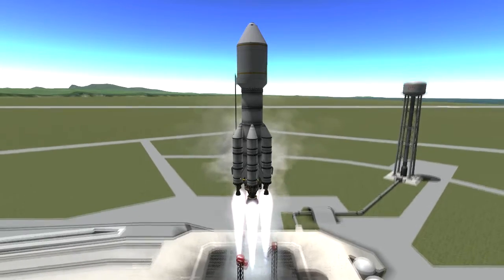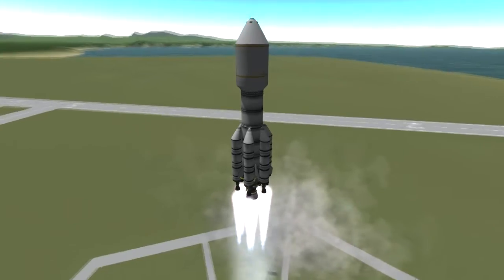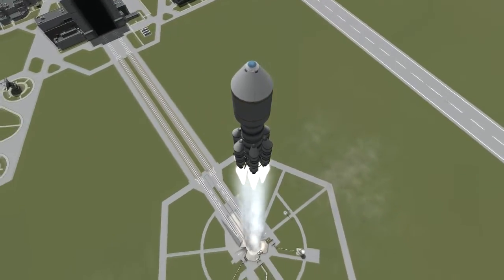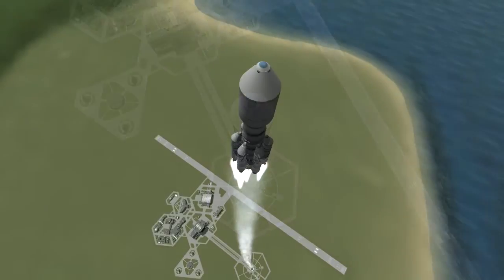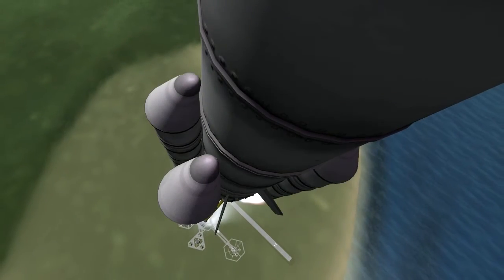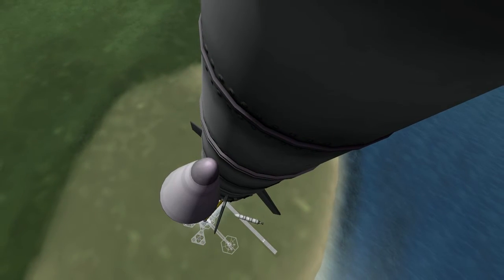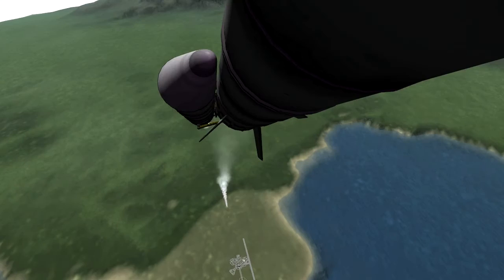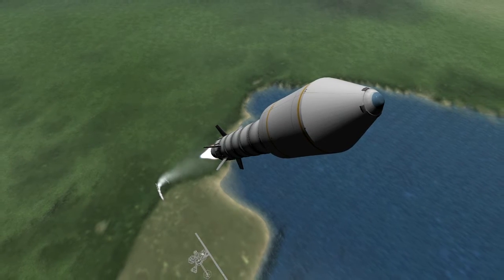Nose cones now have a real effect on the rocket. It's good to have the rocket as airflow-friendly as possible and encapsulate everything that sticks out and might disturb the airflow. Even the already well-designed Cobra X felt a lot better to fly with the fairing. In sandbox, the player can choose from all available parts and pick the best fitting nose cone, or just take the cheapest one and add more boosters. Career mode makes it more complicated — budget constraints and position in the tech tree can severely limit choices.